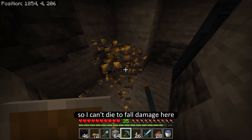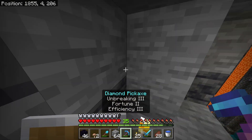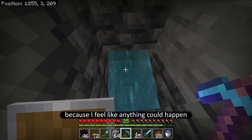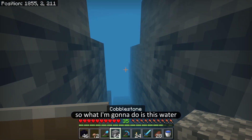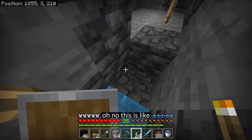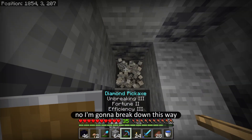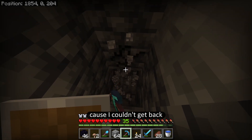I can't die to fall damage here because this is going to really suck, but it looks like I am getting closer to the bottom. When I'm digging downwards I don't want to just be digging into the side of the wall that's directly exposed because anything could happen — I could end up falling off. So what I'm going to do is... wait, why is there water here? Oh no, this is like where you die. Yeah, I'm not going that way. Flashbacks to when I died to the water because I couldn't get back — it just looks like a huge water pit.